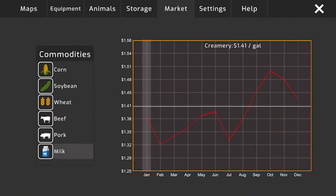Our hogs all hit 325 pounds so we're going to take them to the livestock yard. The corn planting helper gave up again — I'm not really happy with the helper right now. We've got all 17 hogs loaded up and heading to the livestock dealer.